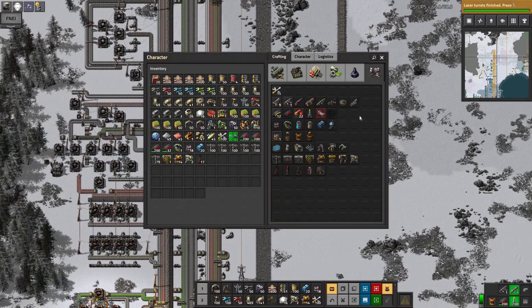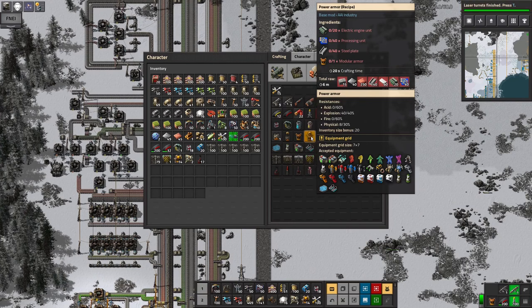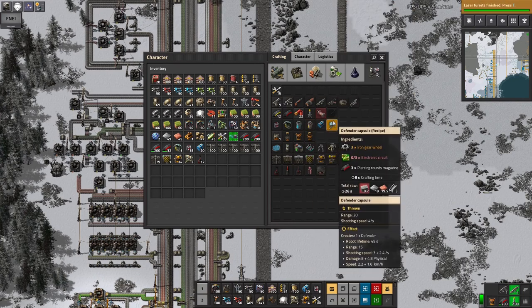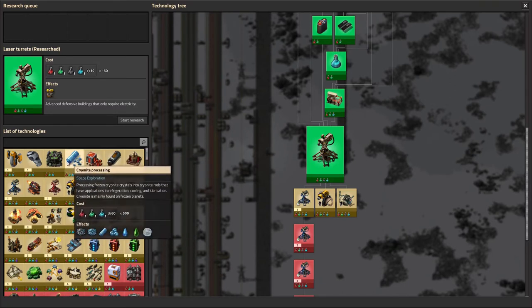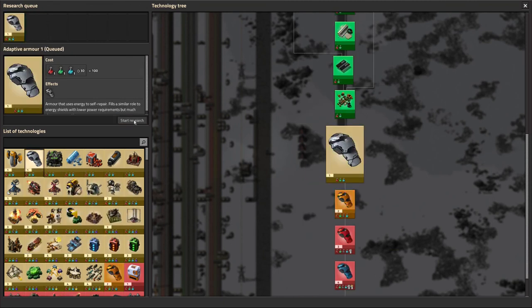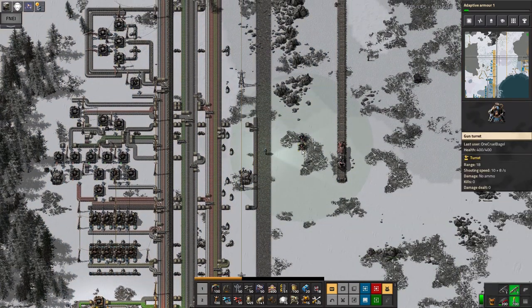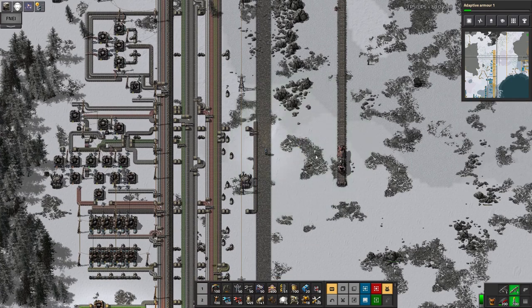I do remember seeing another type of armour mentioned — a sort of intermediate before you get onto the proper power armour that can have actual shield units in it. I think maybe I saw it in research. Yes, here we go — adaptive armour. I should pick that up, let's research that. If I put some of this on, it's like energy shields but with slower regeneration. That's absolutely fine — I don't mind the regeneration being slow, I just want to have some regeneration. Because with this mod pack, your health doesn't automatically regenerate like it does in vanilla, which is a bit of a faff.